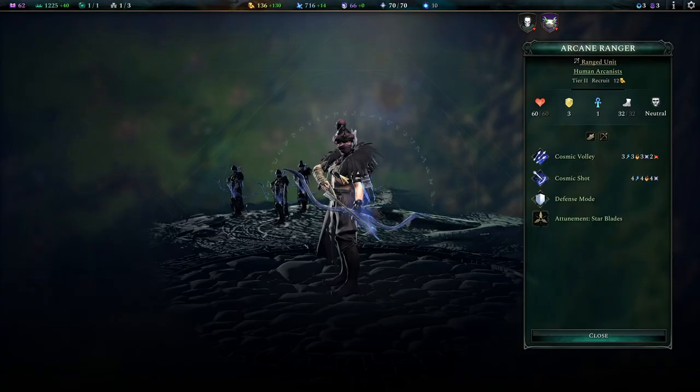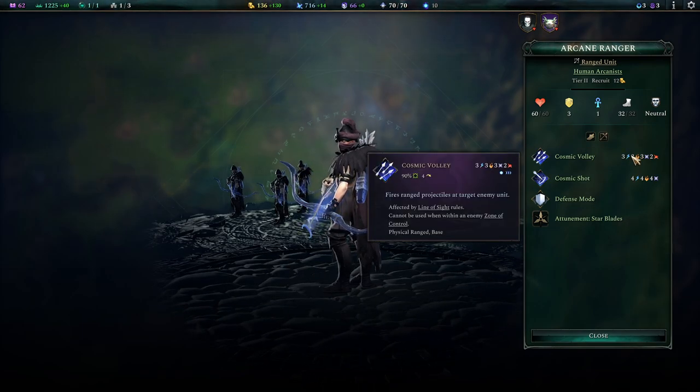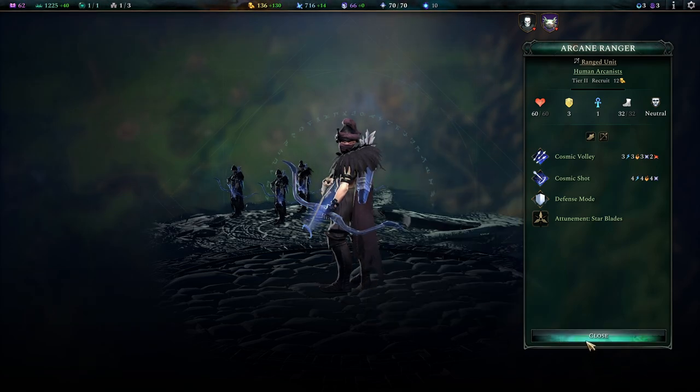On tier 2, we finally gain an archer unit for these boys. But according to how the Mystics work, they deal almost no physical damage at all — I really appreciate that little detail, because otherwise this unit would feel a little bit busted. They gain the Cosmic Shot, which is basically an alteration of the Arbalest skill from the Industrious. It knocks people out of their defense modes, removes retaliation attacks, sunders resistances, and has a bit of splash — so it also deals damage to adjacent units. This is more powerful than the Arbalest but very similar in concept. You have a defense buster with these guys and I really like them.